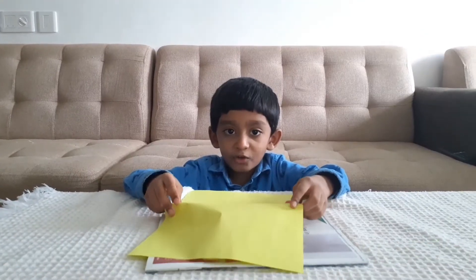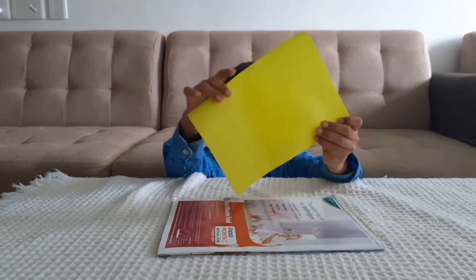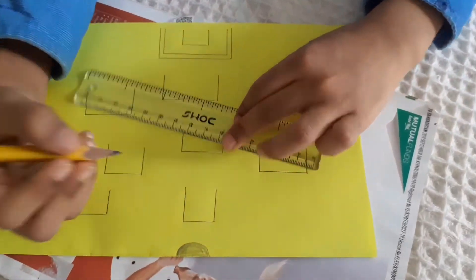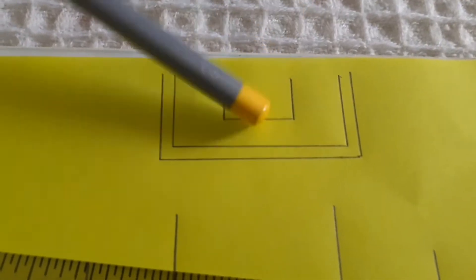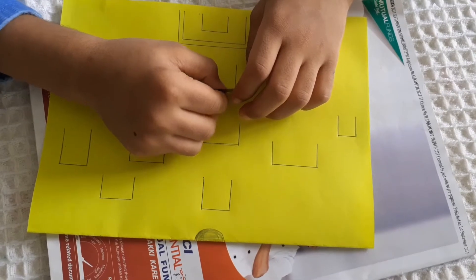Fold this paper into half. Let's draw players. This is the goalpost. Cut through this line.